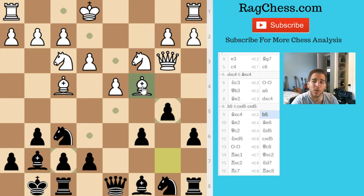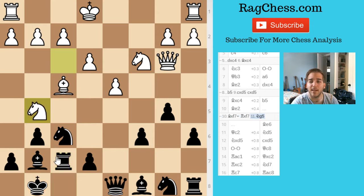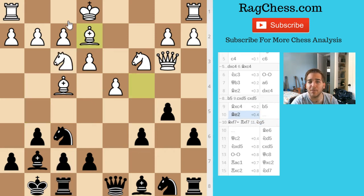A tactic I think he could have done was take on f7 — I'd pretty much have to take, then he comes in with his knight, wins the piece back, and gets a pawn and a rook while I have a knight and a bishop. I think that would have been fine for me, because giving up a rook that's not active at all for two active pieces in the center seems better for me. But he didn't even consider this after the game, though I spent a few minutes thinking about it.